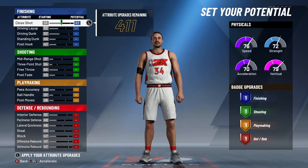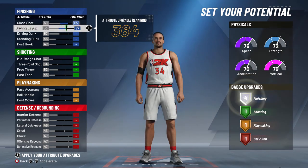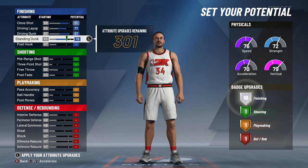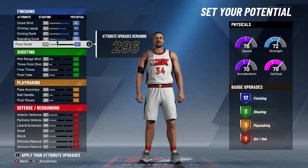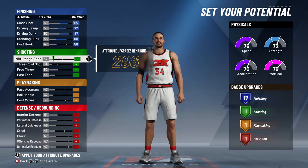You want to start with 85 close shot, then max out driving layup, driving dunk, put standing dunk at 80, and post hook at 50. You're gonna have 17 finishing badges, which is gonna be okay. You can make even more if you prefer, but I found this is the best for me.